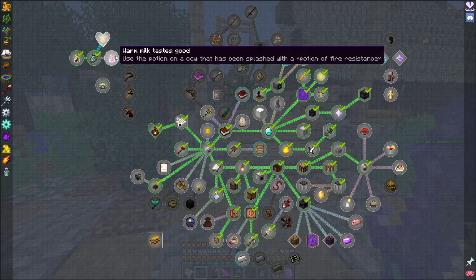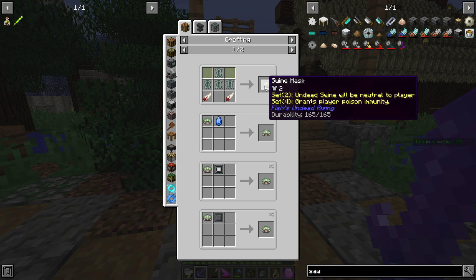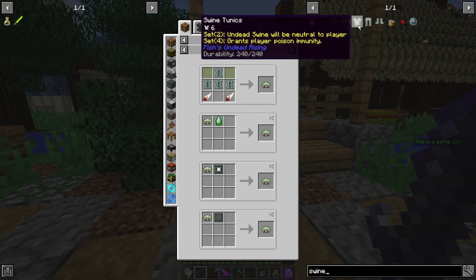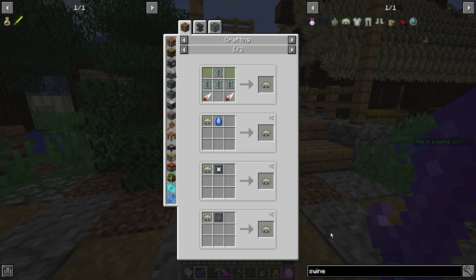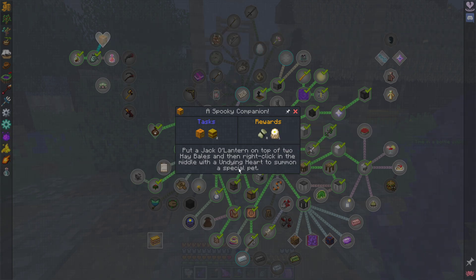Now we can do some of these crafts — there's a Swine Mask, which makes Undead Swine neutral to the player. There's a whole outfit actually. We don't encounter Undead Swine that much, so I feel like it's not really necessary. But I kind of want to try this: if you put a Jack-O-Lantern on top of two Hay Bales, and then right-click the middle with an Undying Heart, it summons a special pet. I want to do that. We need two Hay Bales and a Jack-O-Lantern.